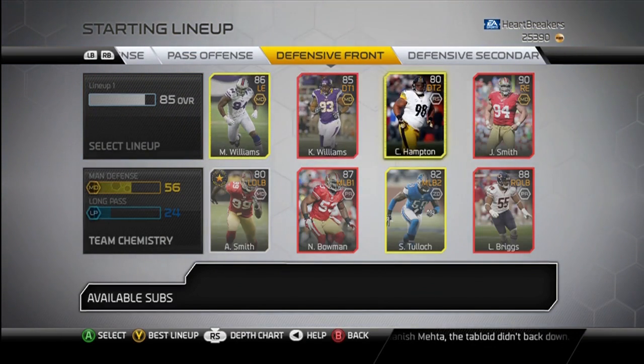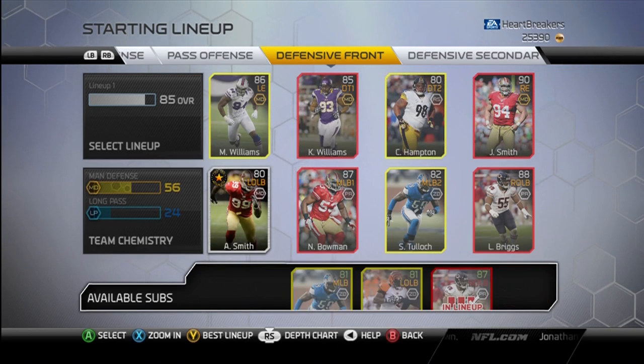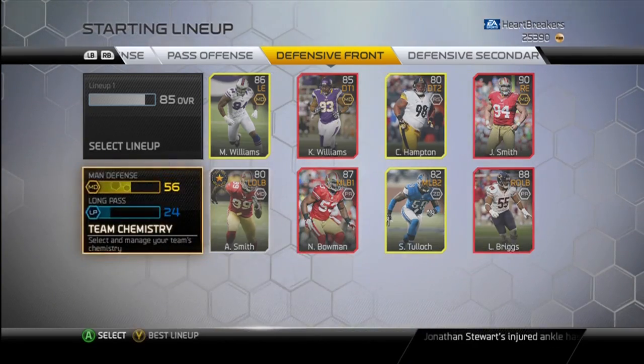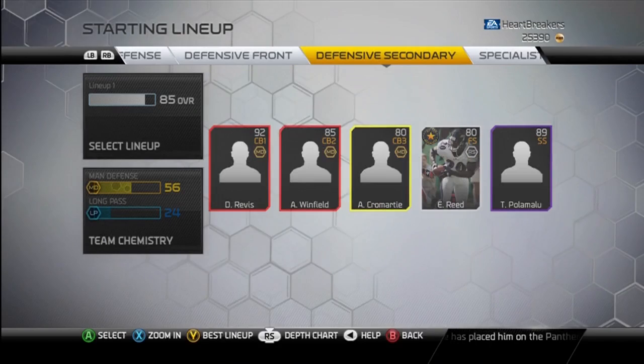Defensive front, I've got Mario Williams, Kevin Williams, Casey Hampton, and Justin Smith. Linebackers: Alden Smith, Navarro Bowman, Steven Tulloch, and Lance Briggs. I pulled that Lance Briggs out of one of my loyalty packs, so that was good stuff.